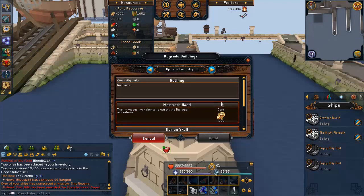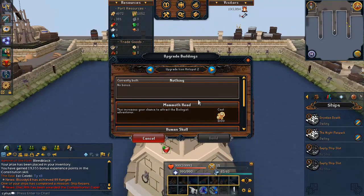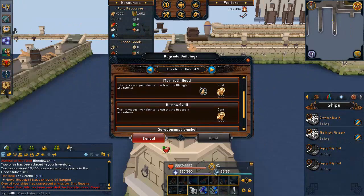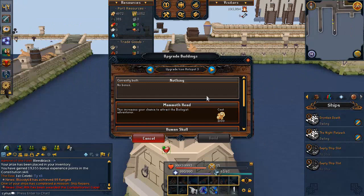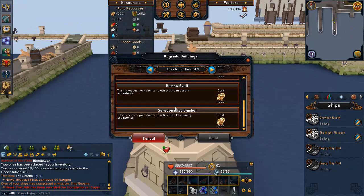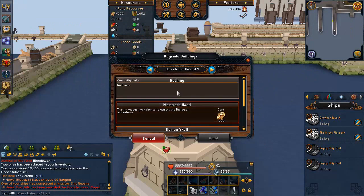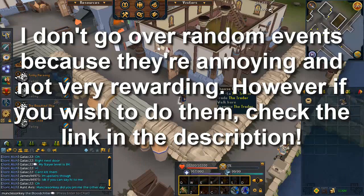The final things you can upgrade in ports are the icons — these increase your chance of attracting specific adventurers. For example, if you want tetsu armor as fast as possible, upgrading the icon to attract the Whaler adventurer will make him appear more commonly. Note you need 90 Fishing for the Whaler. You can do this with other adventurers too if you want specific trade goods faster from their storyline missions.